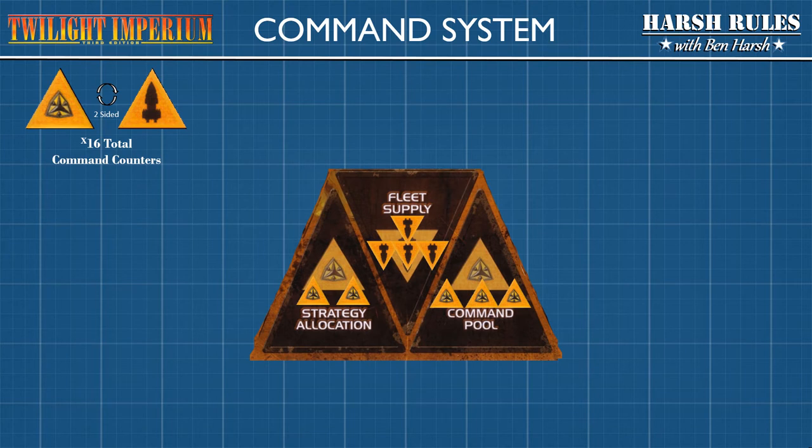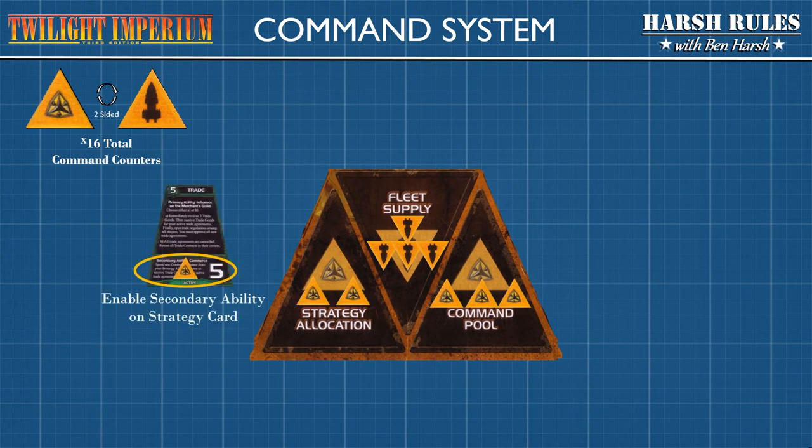Command counters in the strategy allocation allow a player to enable the secondary ability on a strategy card when it's played. When the game begins, the Mentak Coalition only has two command counters in the strategy allocation area. Therefore, they can only activate up to two of the secondary abilities on the six strategy cards in play for that round.